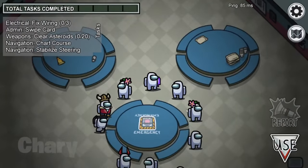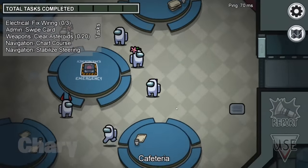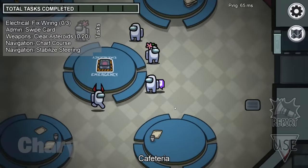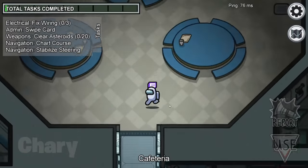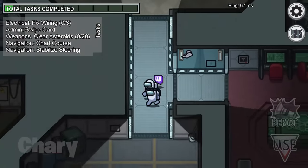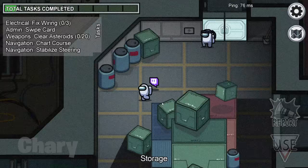When we all spawned in, we were still the color white and had no username. How are we going to identify ourselves and know who the imposter is if we don't even know the names of the other crewmates? Luckily, I had my Twitch pet with me, so it was a little bit easier to identify who I was — but this was still going to be a challenge.